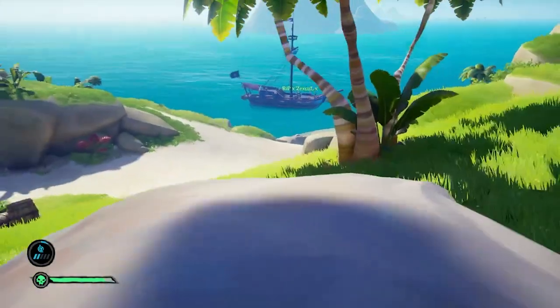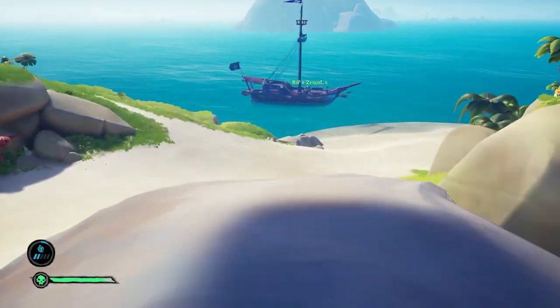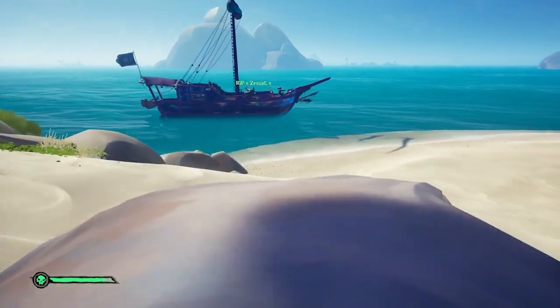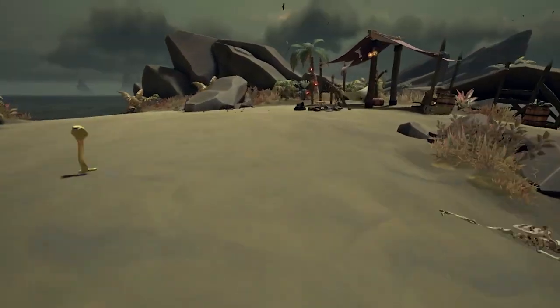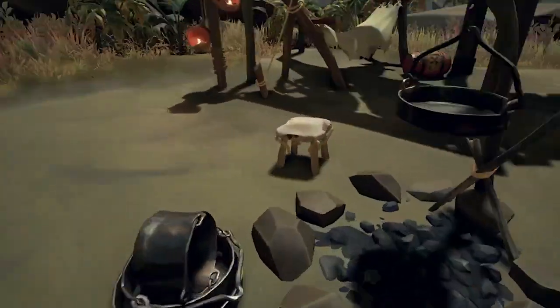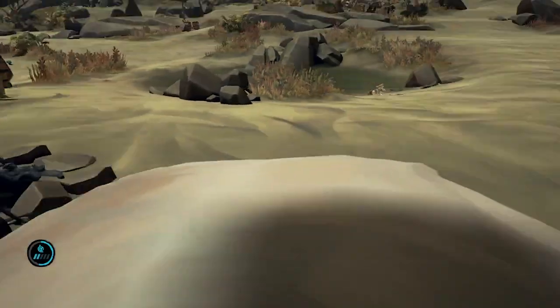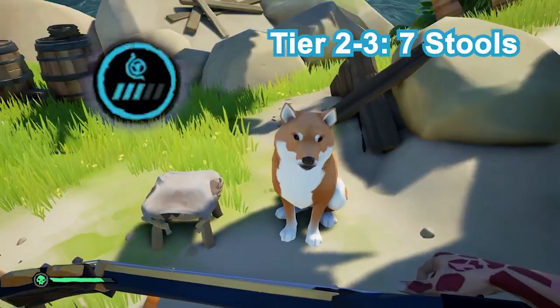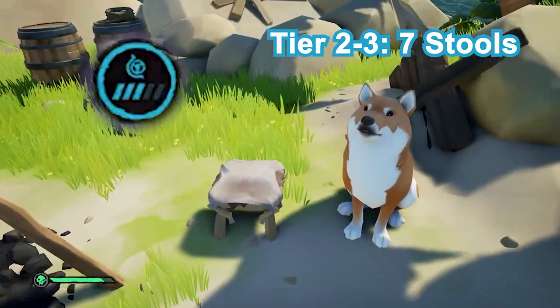Whilst also picking up some decent fruit along the way, we quickly realised the real challenge wasn't finding the stools, but leaving behind all the extra loot you'll find along the shoreline. It's just typical. Tier 2 took us to Wanderers, Snake Island, Crook's Hollow and Kraken's Fall, where we found two stools by the camp and the NPC. All in all, seven stools were needed to be picked up and brought onto our sloop to reach tier 3.